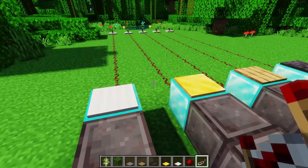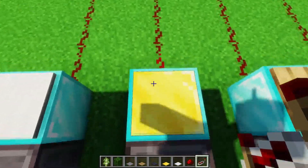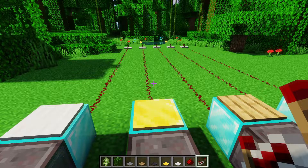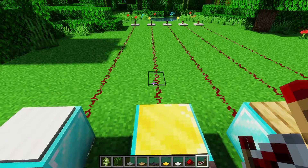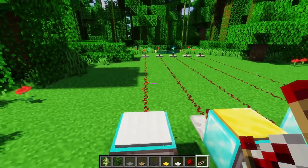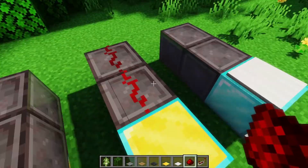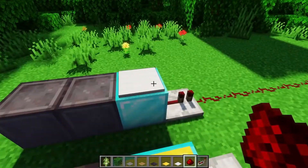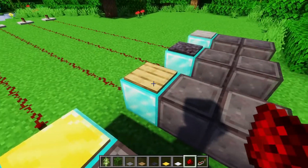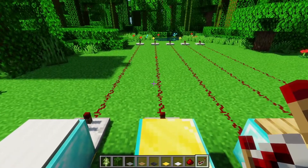The gold and iron pressure plates are a lot more situational than the wood and stone pressure plates. That's mainly because they only output one signal strength when just one entity is on top of them. I would recommend avoiding them unless you're using them very specifically for their functionality — or if you really want to look luxurious. If you do, you'd probably have to put a repeater right next to it to make it act how you want, because with only one entity it doesn't even power the next block. For the iron one, you need about 20 items just to reach signal strength two. So if you do want to use them in place of wood or stone, put a repeater right next to it, or one block away with dust in between.